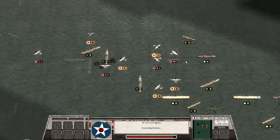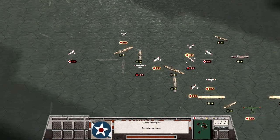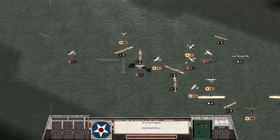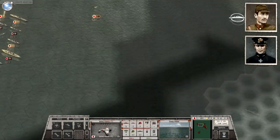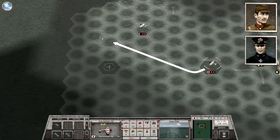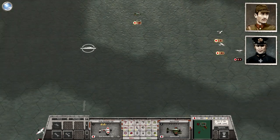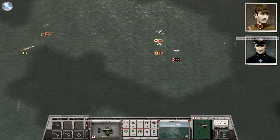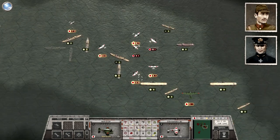The Yorktown nearly sank at Coral Sea, survived, and then nearly sank at Midway — I think it was a submarine that finished the Yorktown off after it had survived the heavy damage from the carriers. This is a testament to how American ships were built, but also a testament to how the Americans drilled and trained and were very advanced in their ability to fight damage — the Japanese simply were not.